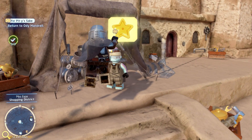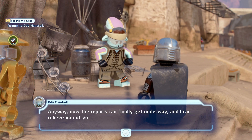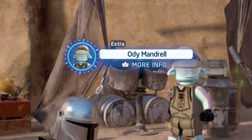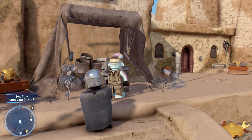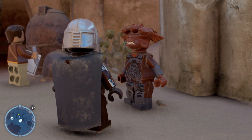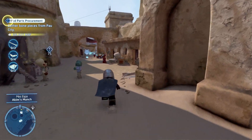We complete the mission and claim our reward — turns out the guy basically gives himself as the price, like coming to a birthday party without a present and saying 'I am the present.' That's not how it works! Now another character needs bones — I don't know what for, but we're a bounty hunter so we'll go do that. To Utapau we go! We finally get off this planet and go somewhere else — this is exciting!